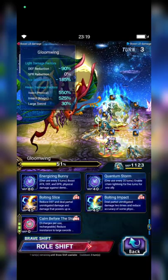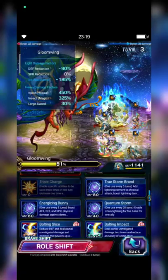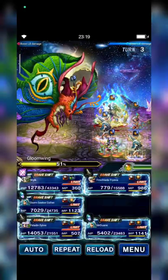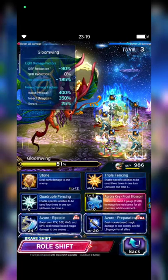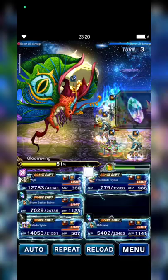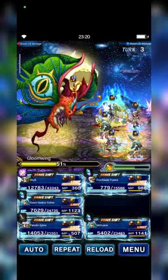Esther will cast Calm before the Storm and Bolting Slice, then cast Limit Burst, chaining with Phryvia's Insistence — I'll put it on the last cast.